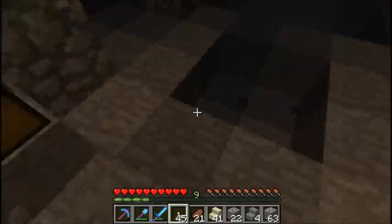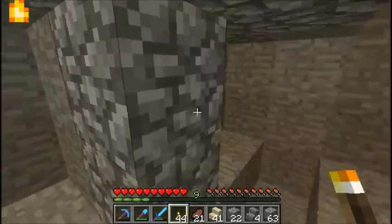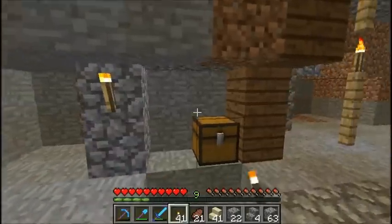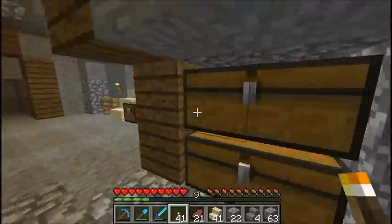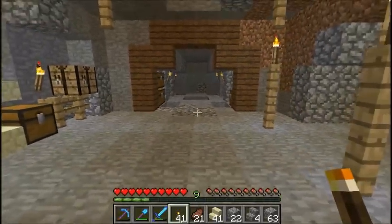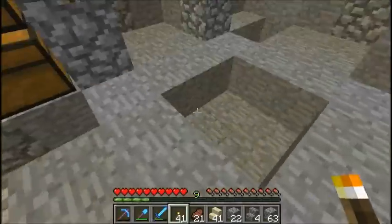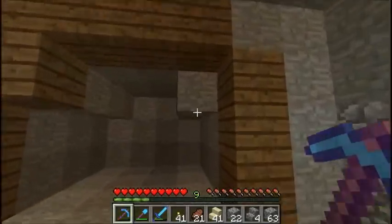We'll go ahead and put a block of crafting tables for the lighting. I'm just going to do this — should keep it plenty bright. This looks really nice. With the void fog, the void fog actually makes it look cool. I'm liking that a lot. Continuing on over here.